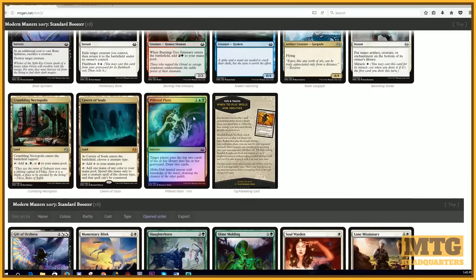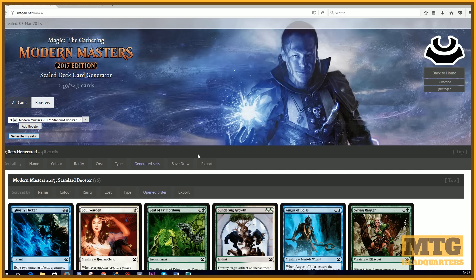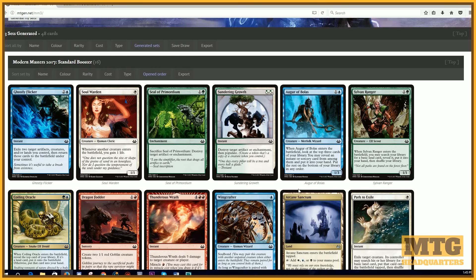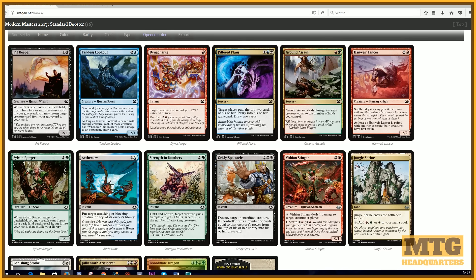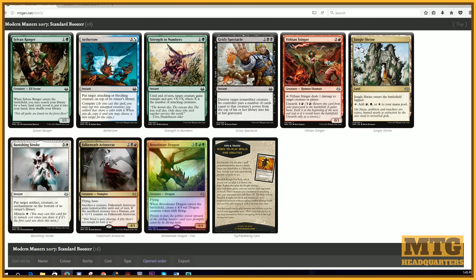They won't have any pre-release events, but anyway this site is cool. You could also use this for draft if you wanted — you could pick three packs and think about what you'd first pick. Let's see: I'm not taking Cruel Ultimatum. Seaside Citadel is pretty good, but Path to Exile is probably pretty solid as a first pick. Here's our second pack: Grisly Spectacle — love that card, happy to see they reprinted that. We have a rare and a foil rare in the same pack and I don't know what I would pick out of here.